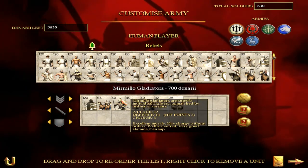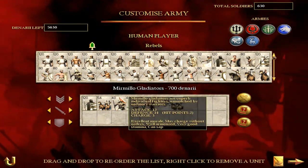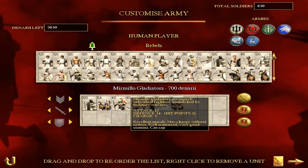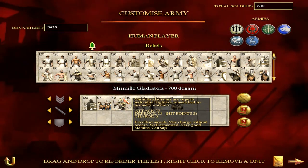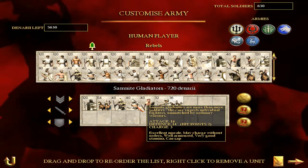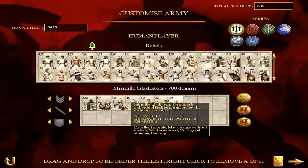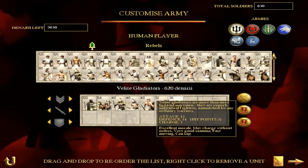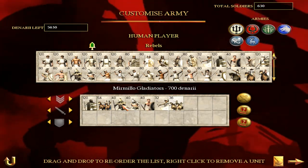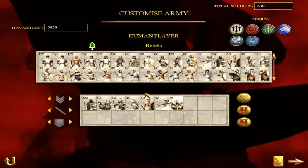You can actually recruit them - on my guide when I took Britannia, my cities were Scipiones in culture for some reason, and I could hire the Mermillo Gladiators there, so these are hireable. I'm assuming you can do the same with the others, albeit I haven't managed to have a city of Julii or Brutii culture. But you can definitely get all of these through the Gladiator Uprising.